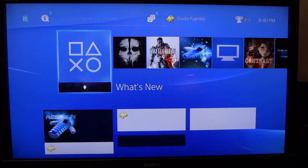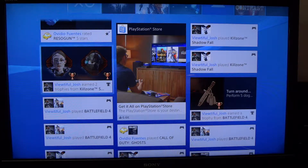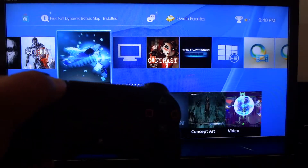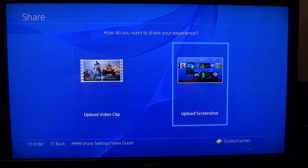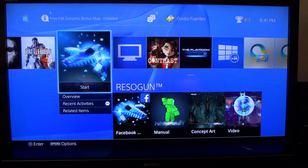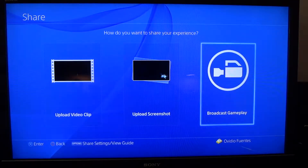Let's see - Resogun, yes, play that game, it is awesome. My brother, damn, you already got trophies. Anyway, so what you do - let's say we want to try streaming right off the bat. We're going to press our share button. How do you want your experience? I don't want to do either of those - maybe you need to be inside a game already. Let's start Resogun. Now press the share button again. Voila, we have a third option on the right.